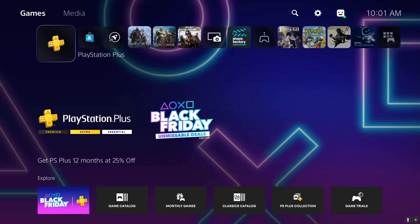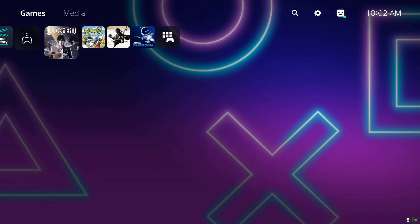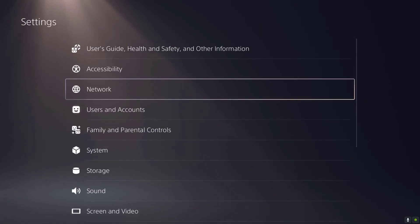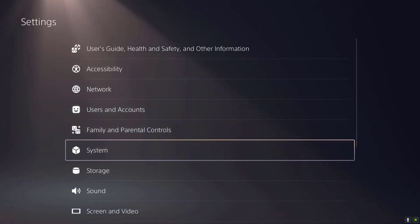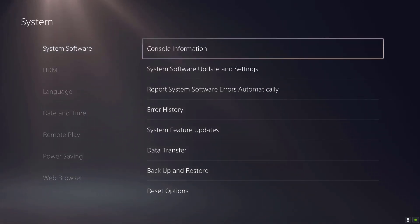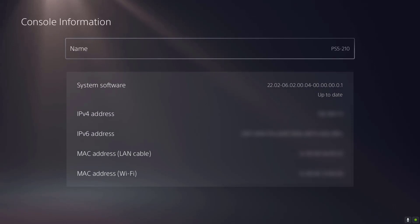Make sure you have a good connection. On your PS5, go to the settings menu, then select System, then select Console Information. Download the update if there is a new update available.